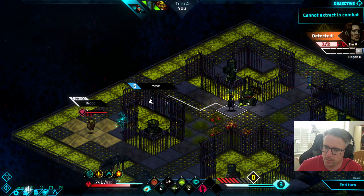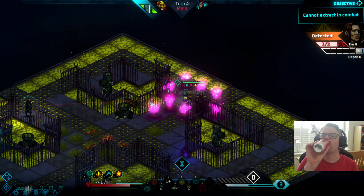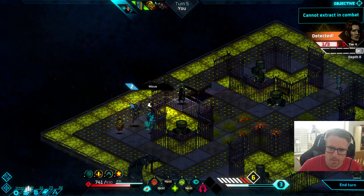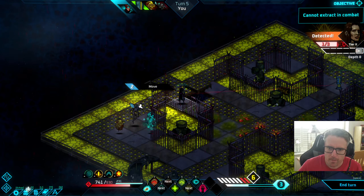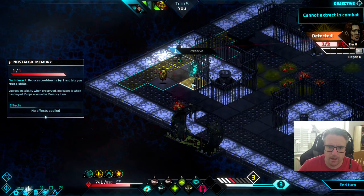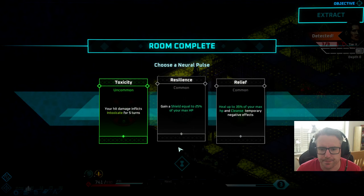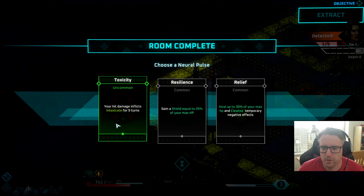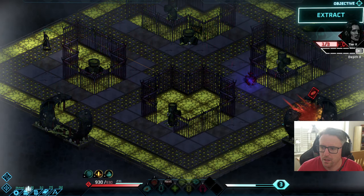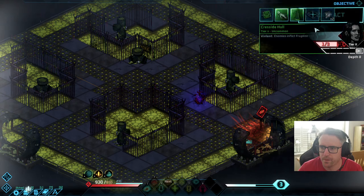Right, so brood is your brood. I might as well get as close as I possibly can here — you're going to discharge. Let's do that — if I push him he's dead. Let's just do that just in case, should have probably just done that from the start. Do intoxicate, just do this, and like I say I could go further but I'm not going to get anything else. Let's extract.